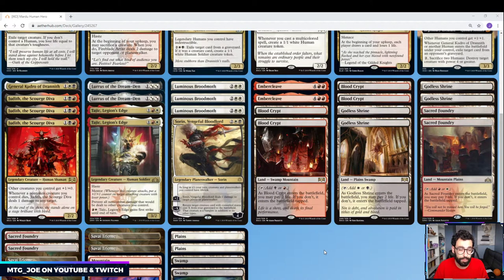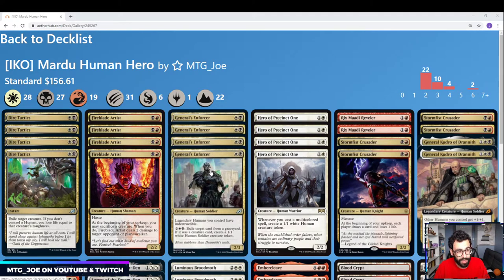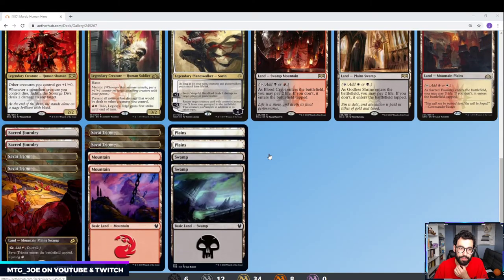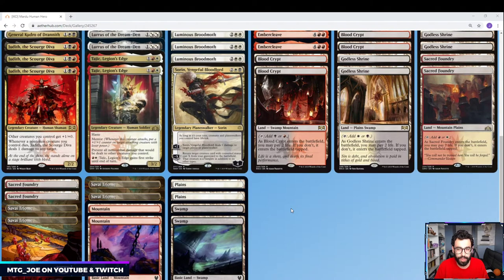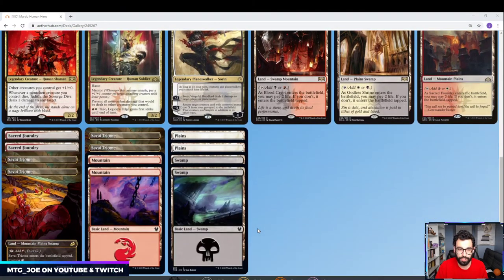Mana base-wise, we're a three-color deck with pretty intensive color requirements, so we're playing a full set of Shocklands and a full set of Trilands. The Trilands coming in tapped is a little annoying, but we don't have any one-drop plays, and getting all three colors is worth it. We're not playing Fabled Passage since we don't want more lands entering tapped beyond these Trilands. We're not playing Castle Ardenvale or Castle Lockwain either, though the Black Castle for card advantage might be worth trying — we'll see once we play some games.